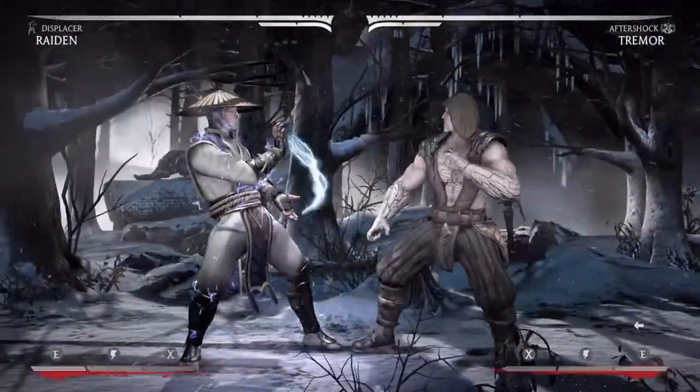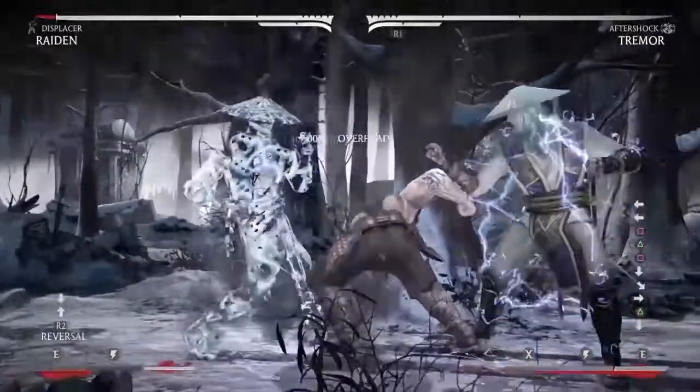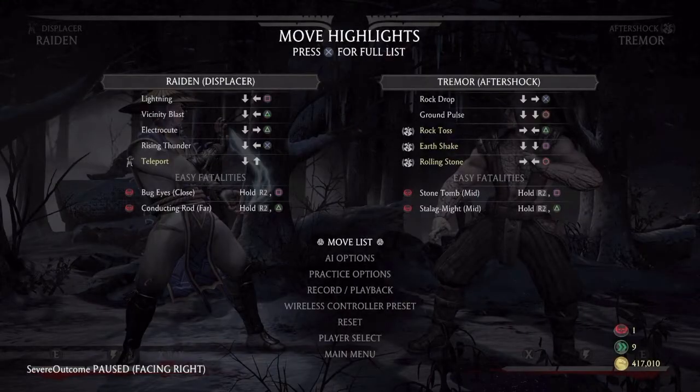There it is — as you can see, you can armor through with Raiden's EX teleport. Now we're going to armor through and then set up a combo.